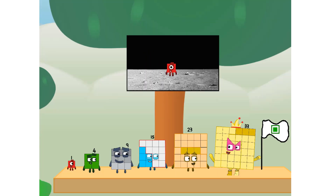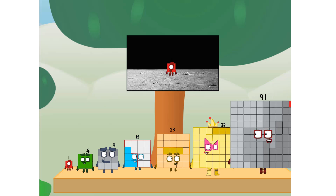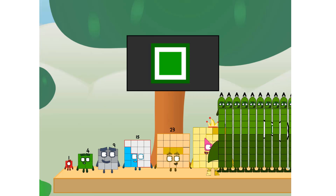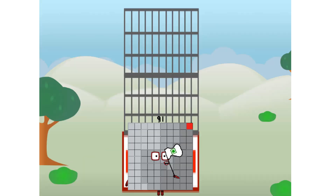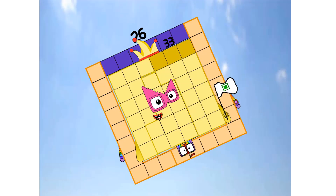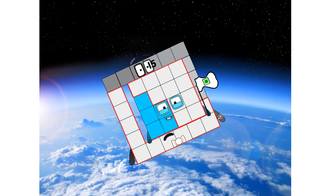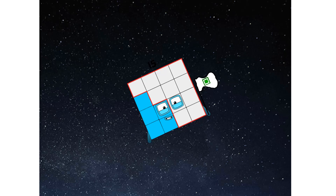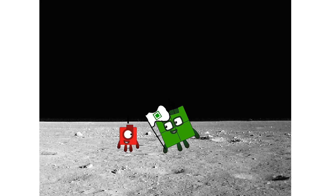We did it! The only thing left now is to plant the square club flag. Numberland, we have a problem — I forgot a flag. Rock it! Square power only! Hello. Looking for this?